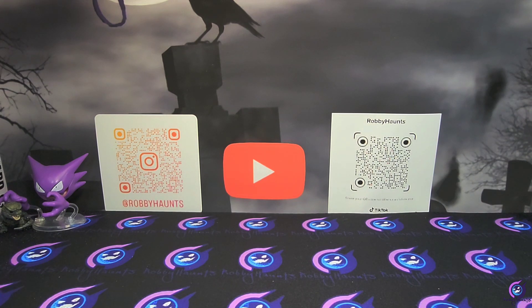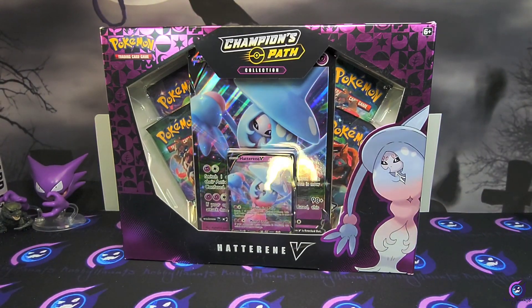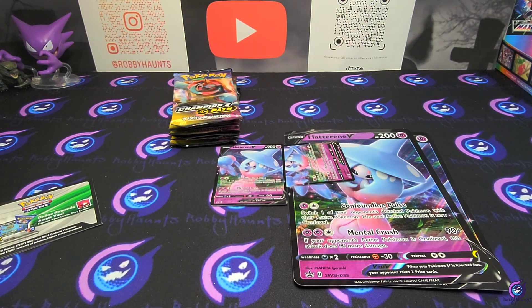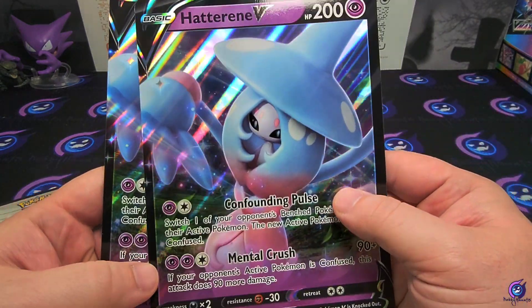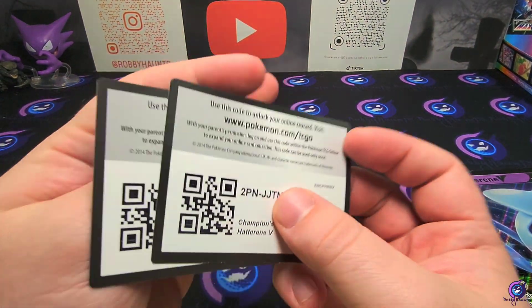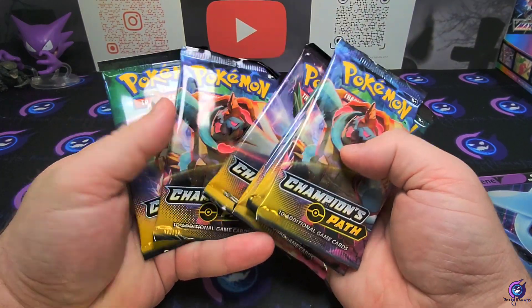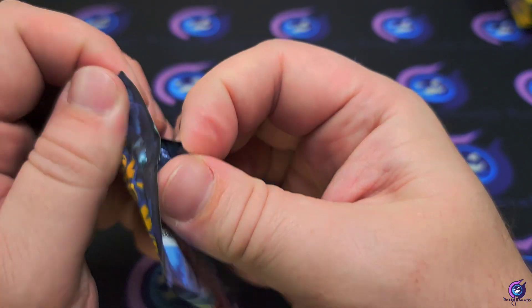What's going on guys, welcome back. We're gonna try and continue with the hot hand that we had the last video with those Mimikyu EX showcase boxes. We're gonna try and pull a Charizard today. I got two Hatterene V Champions Path boxes — fingers crossed we can pull a Charizard. Boxes are ripped, we got our little promos, our jumbos, two code cards, and eight packs of Champions Path already shuffled. Let's get to it.